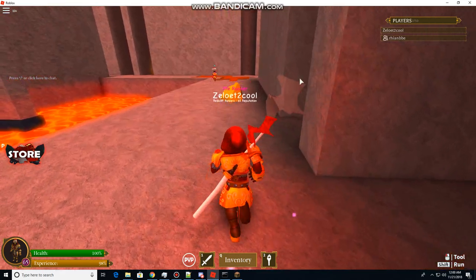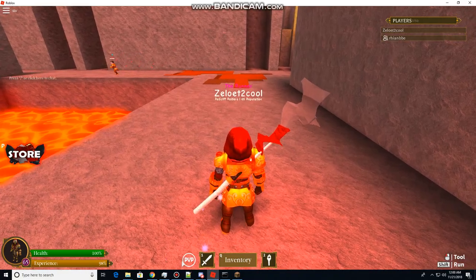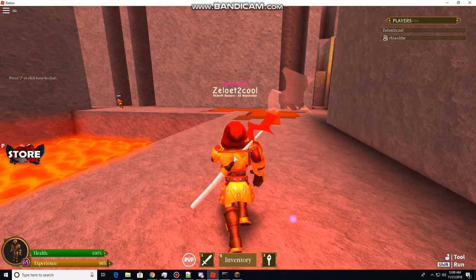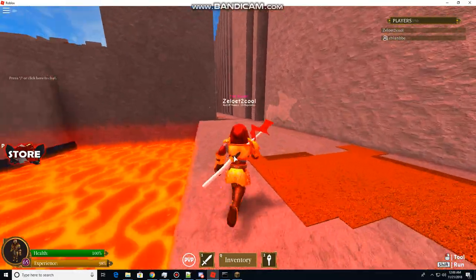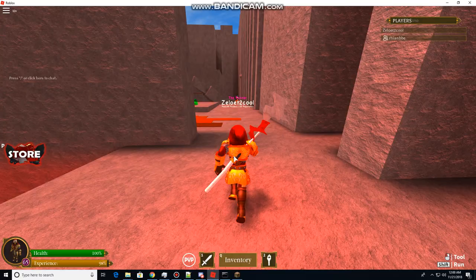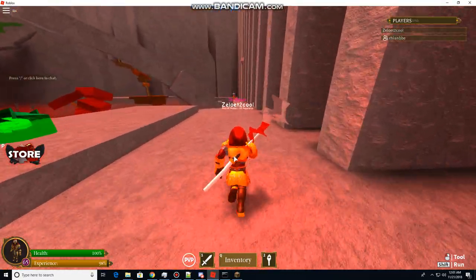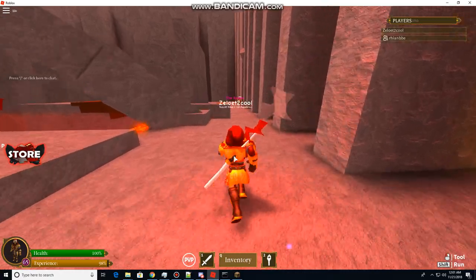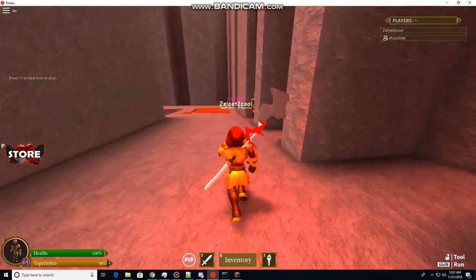Hello everyone, welcome back! My name is Zealot Too Cool, or Alex Too Cool. We're going to be doing an escape on Roblox — the Labyrinth. This is a different location every time, but this is a private server we've been to a couple times. I'm just going to show you guys what it looks like inside and outside.